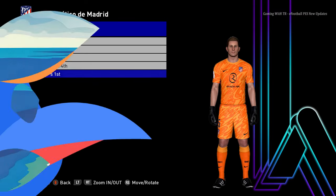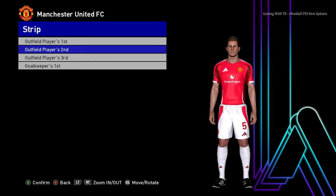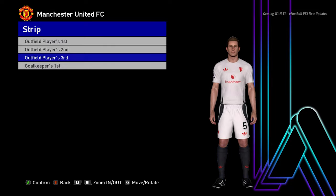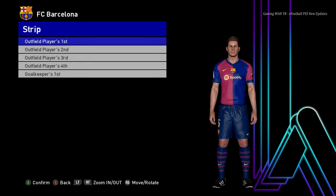Here is the goalkeeper version for Atletico Madrid — pretty cool. Here is Manchester United — you can see this is the home jersey, and this is the away jersey, oh that's cool. Here it is the third version. We are heading for the end — let's go to the final team of this update.